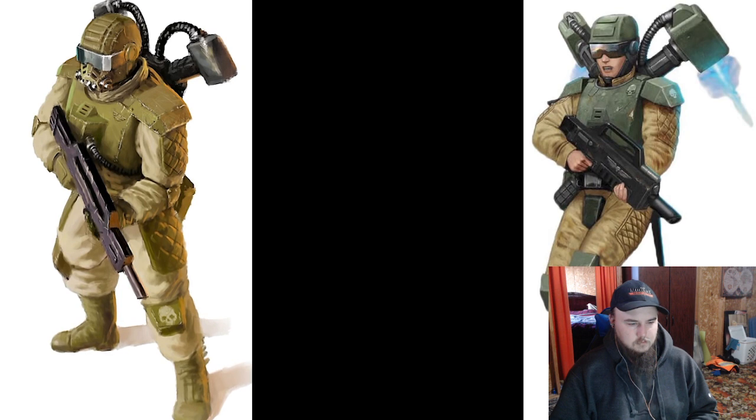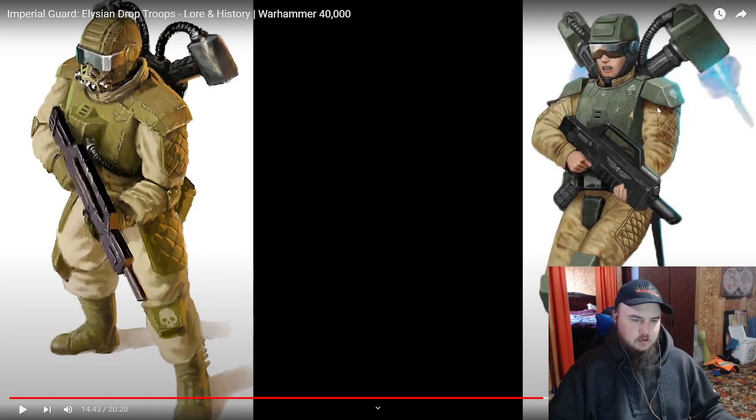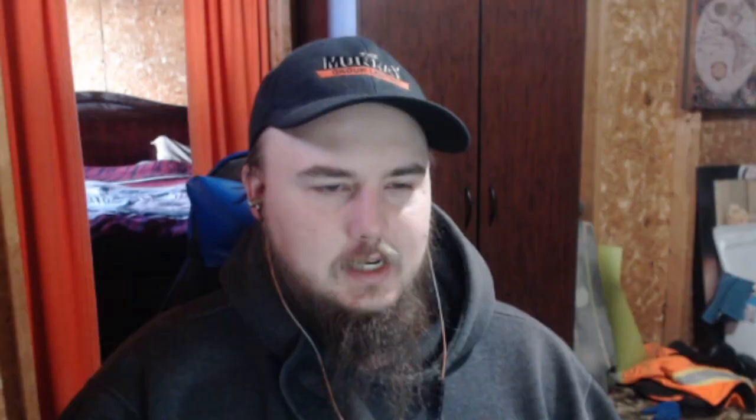When we look at this armor and uniform, we can see parallels to our modern-day fighting forces — heavy body armor around the chest, head, elbows, and knee pads. This one looks more like 1970s-1980s era military than regiments we've watched before, like the Death Corps of Krieg, which was very clearly inspired by World War I with some World War II hints. There are also spalders — almost like shoulder pads from medieval knight armor — but with that retro-futuristic spin.